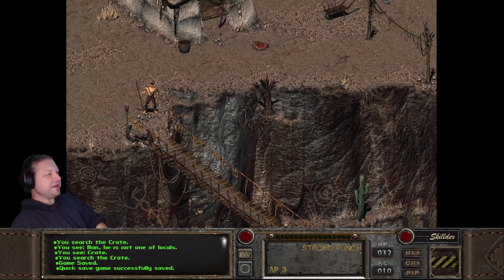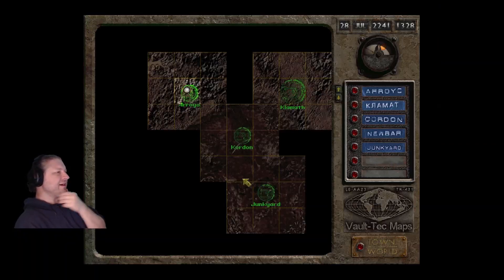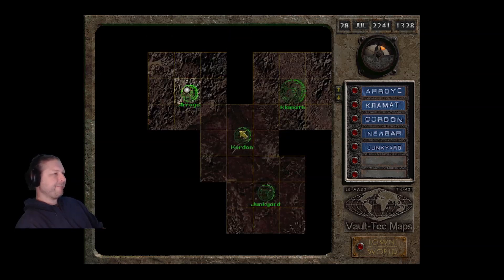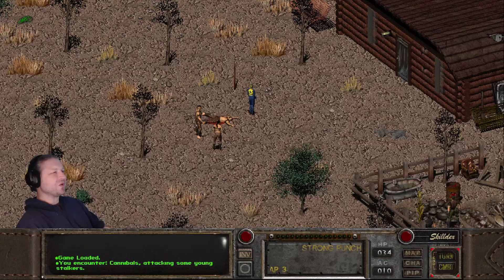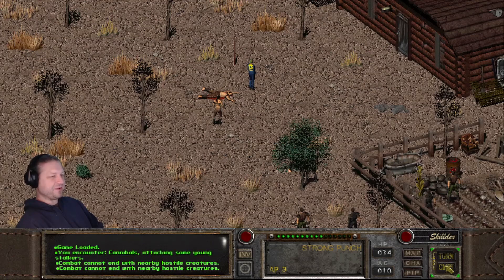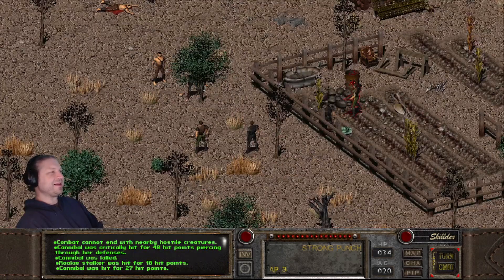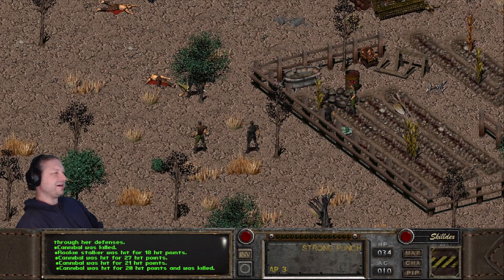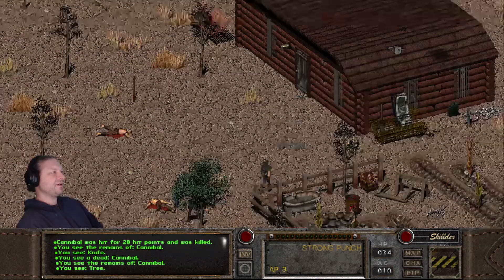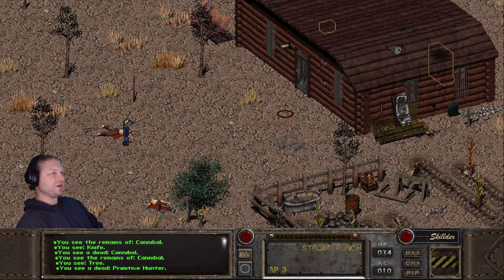Sidorovich explains you need to establish yourself as a stalker before he'll share information about the rare 'Garden Bean Creation Kit' — a suitcase that can build a wonder town in seven days. He says powerful information is only available to 'one of ours,' meaning stalkers. You need to either pay 20,000 dollars or help him with quests. A key thing to note: the exit grid NPC tells you to visit Sidorovich, but there are actually two other people who can also start the main quest.